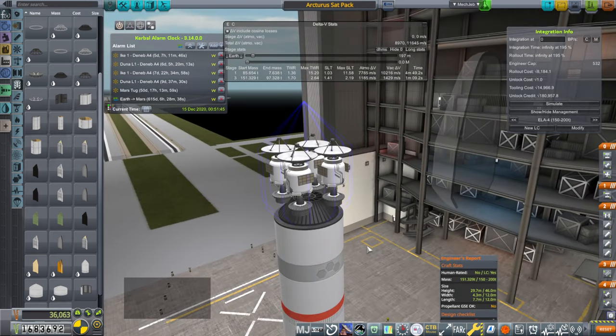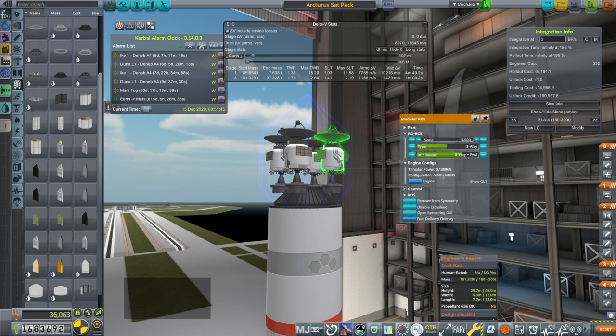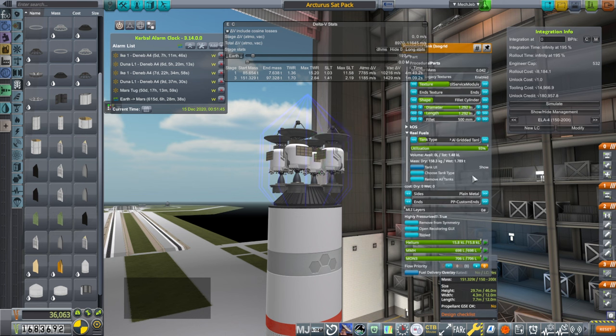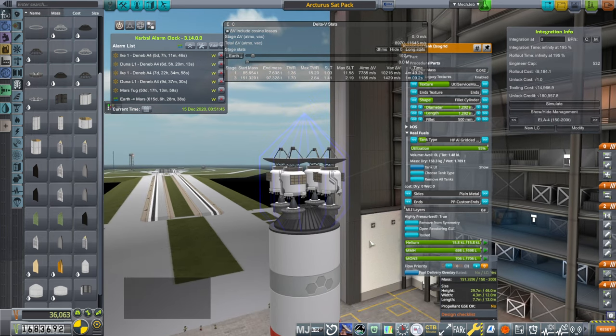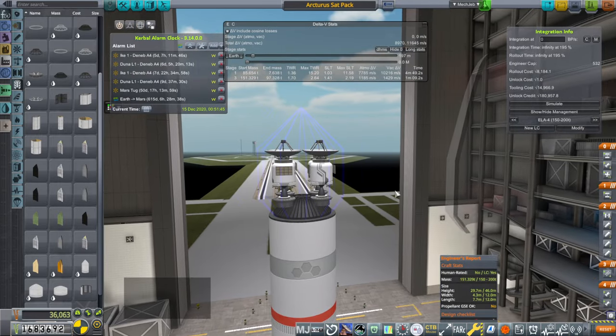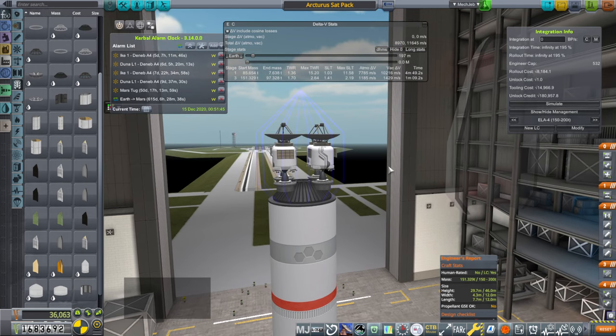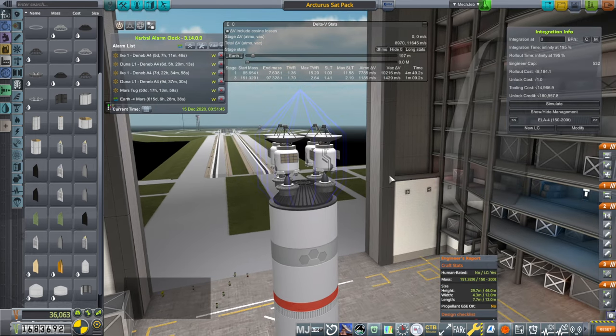So hopefully they'll be sticking around for a long time. We've got the 3.6 kilonewton thrusters, MMH and MON3 propellant, and MMH/MON3 RCS thrusters. Each probe carries enough propellant for about 4,200 meters per second, so each could boost up to geosynchronous orbit and circularize. I'm not sure I want them at geosynchronous orbit though — we'll see.